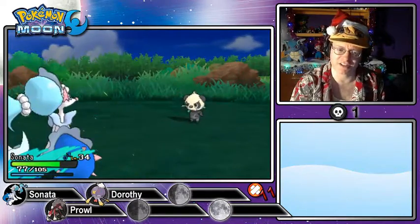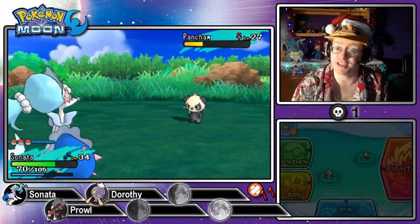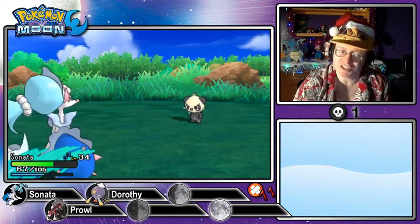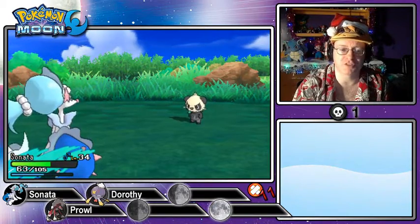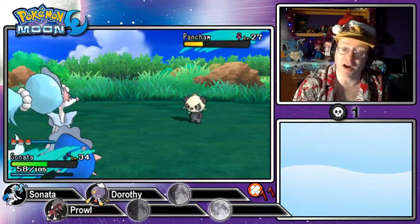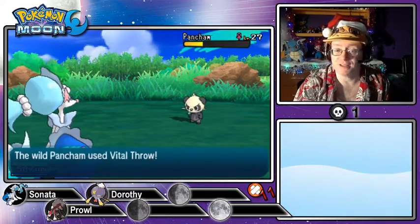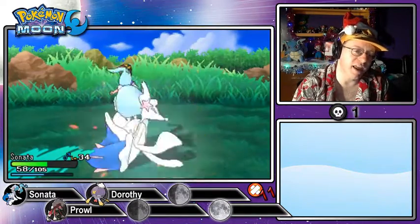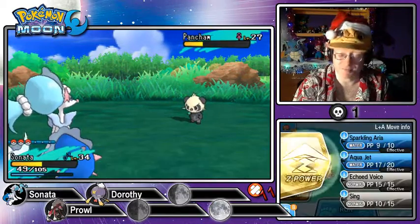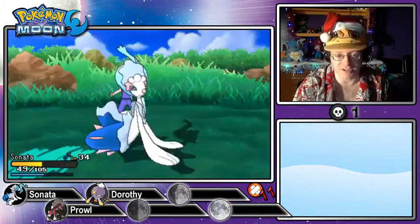You never know what nature the Pokémon might have — maybe the fifth nature might be best. Obviously that's not always true, but when I caught Prowl as a Rockruff, she was our fifth encounter. The Sing attack lands!